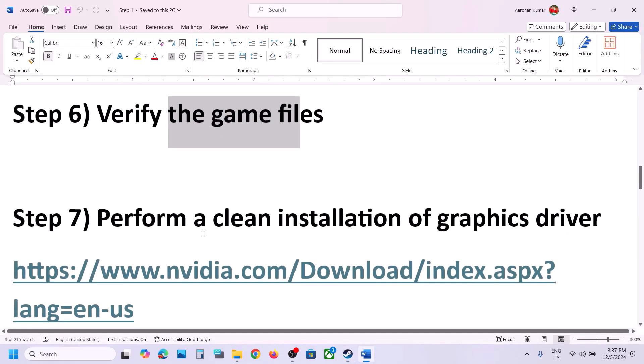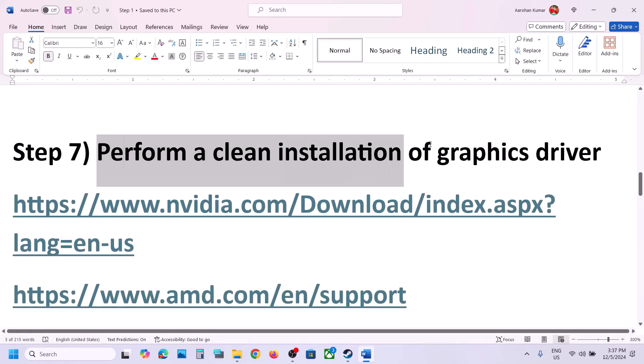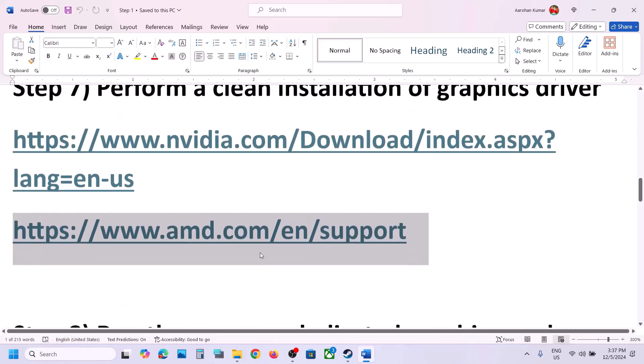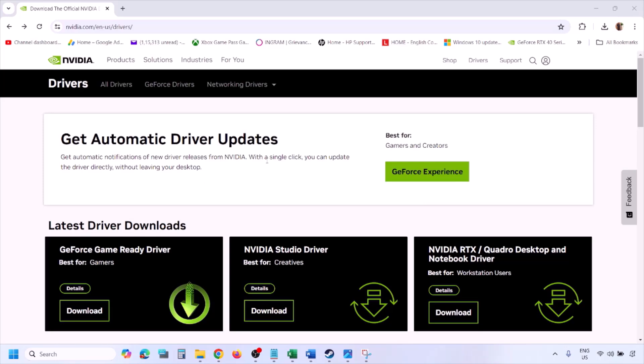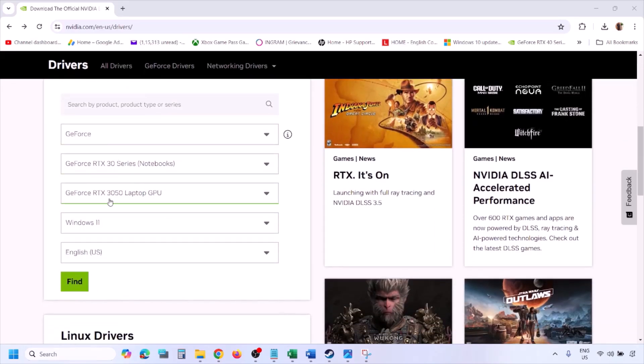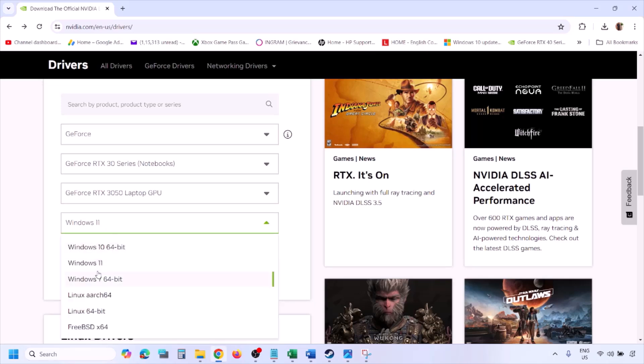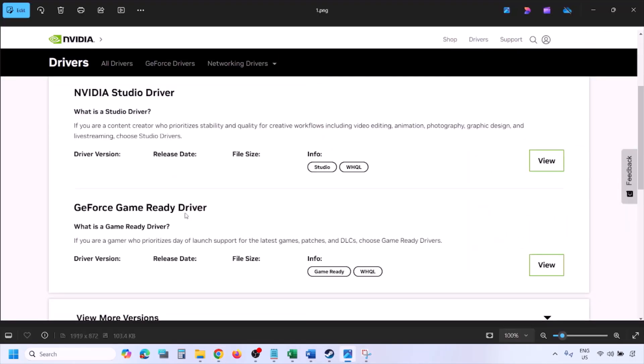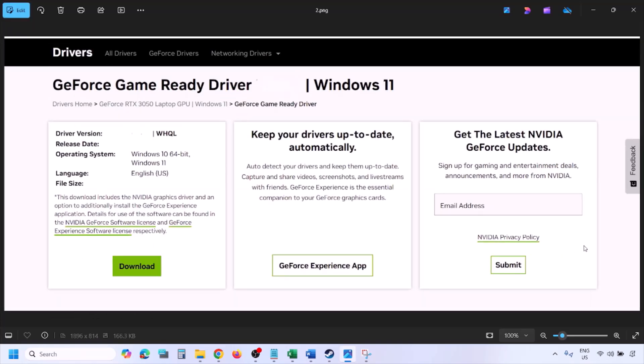The next step is to perform a clean installation of your graphics driver. If you have an Nvidia card, go to the Nvidia website; if you have an AMD card, go to the AMD website. On the Nvidia website, select your graphics card and the correct operating system — Windows 10 or Windows 11 — then click Find. You will see the latest GeForce Game Ready Driver. Click View, then click Download.